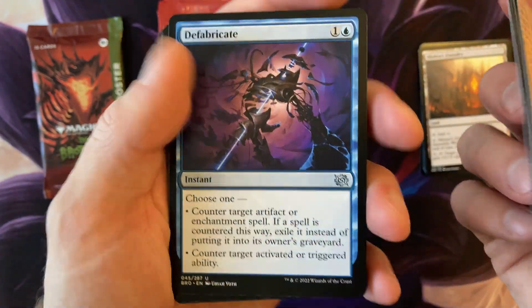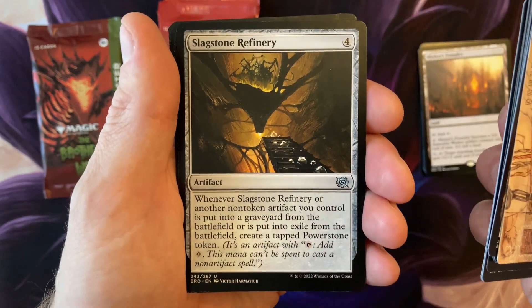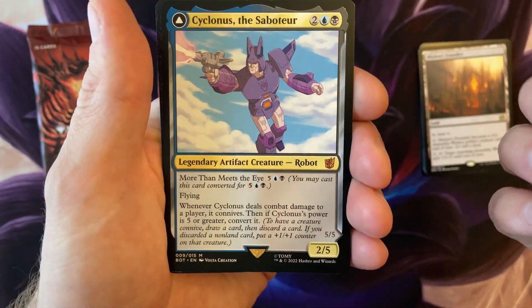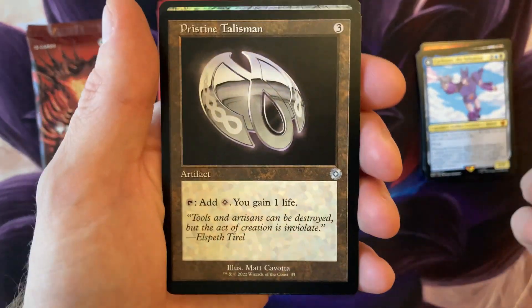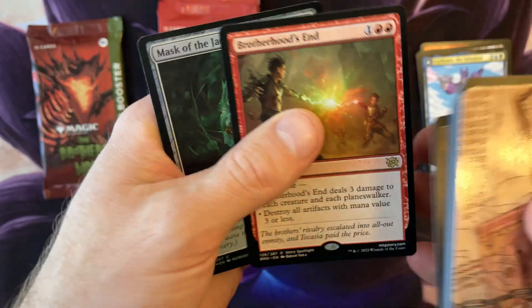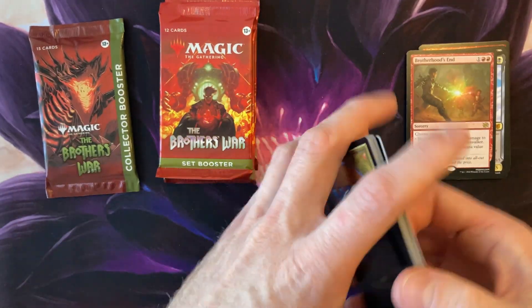Oh wow, it went straight to uncommon — Go for the Throat. Can't argue — most cards in this set are artifacts. There's our robot, put that aside. Brothers and — okay, not bad at all. Got the foil mask and the spirit token.